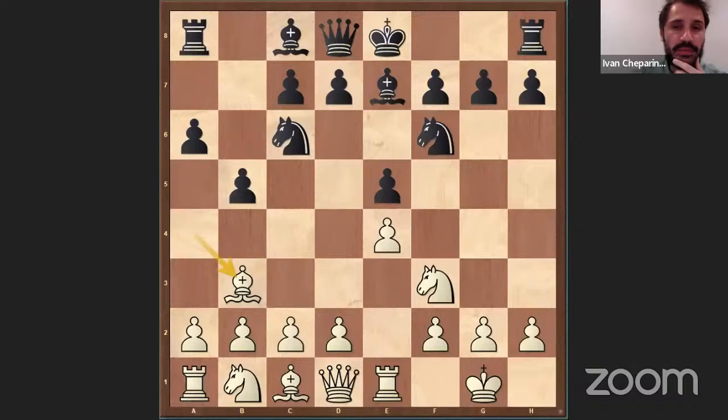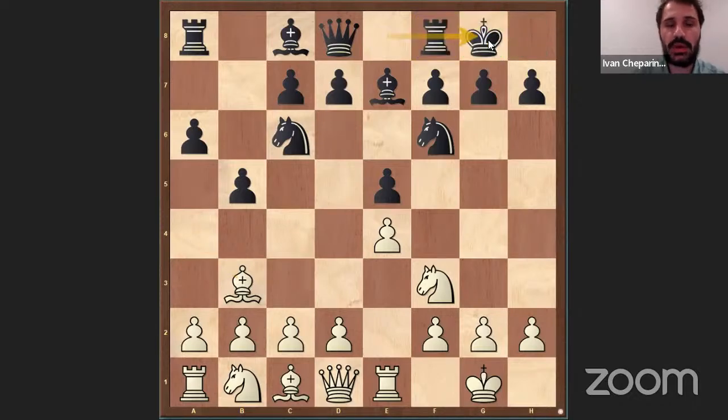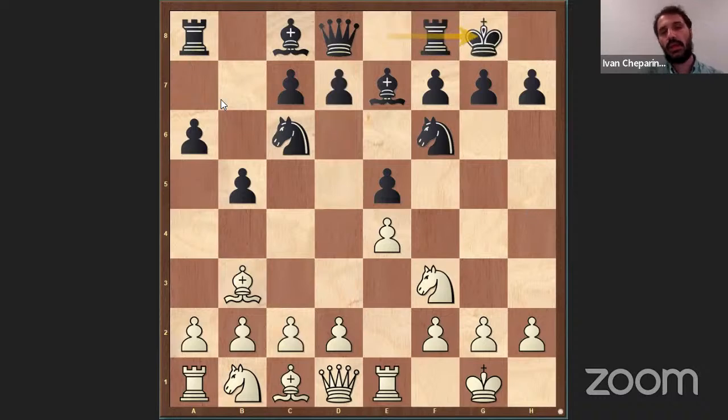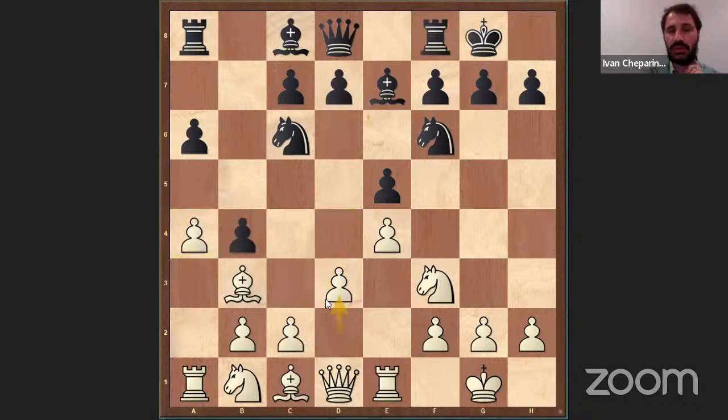And after Bishop B3, the main theory — what actually disturbs me when I play with White in Ruy Lopez — is the Marshall variation, going by short castle. The point is after C3, Black wants to meet with D5. After Rook E1, Castle, the most popular lines are A4, then A4, B4. We'll see this position here, but with a little bit of differences — the Rook will be on F1.